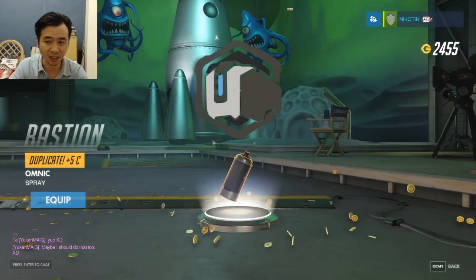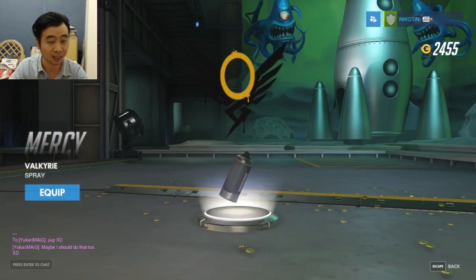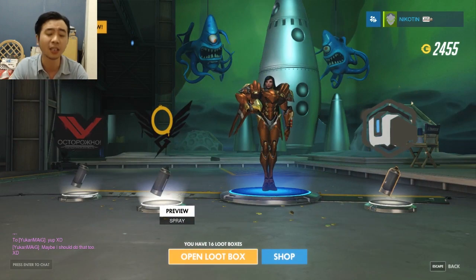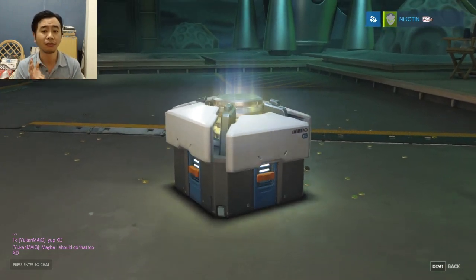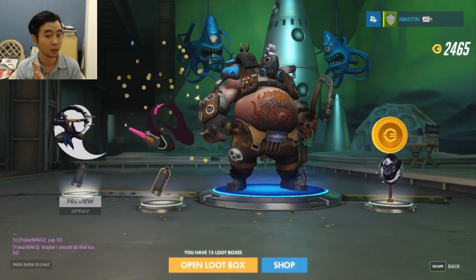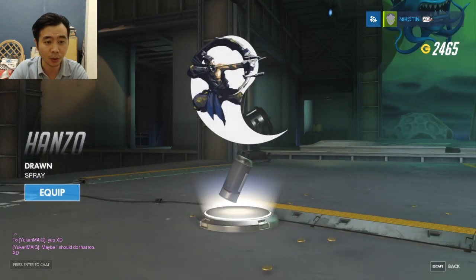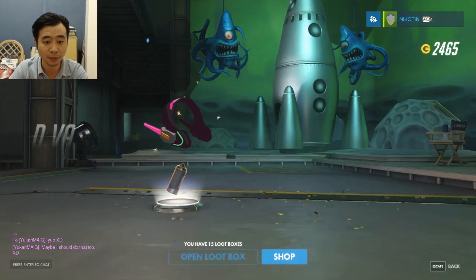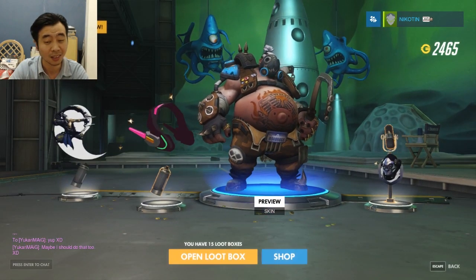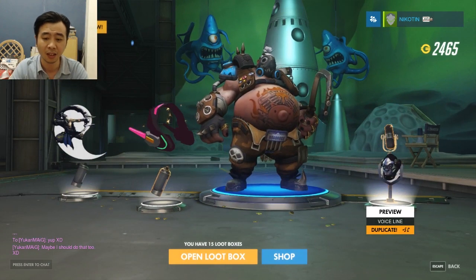Ugly skin, duplicate, spray, and a kind of nice spray for Mercy but I'm not gonna use it. 25th — epic, this one looks kind of cool, I'll use it for now. Duplicate. An ugly skin for Roadhog.